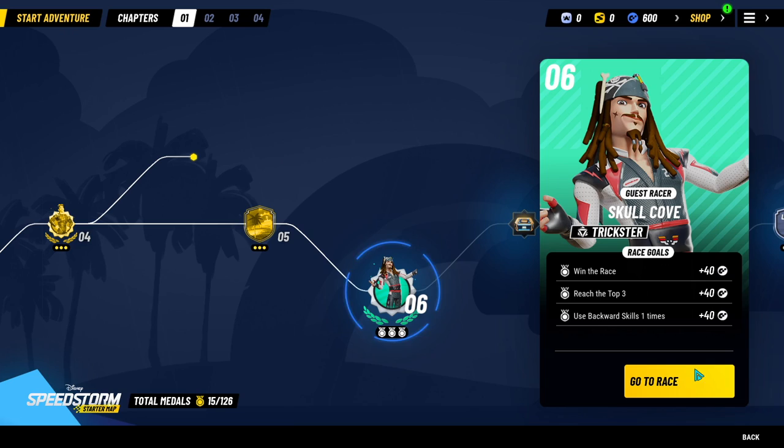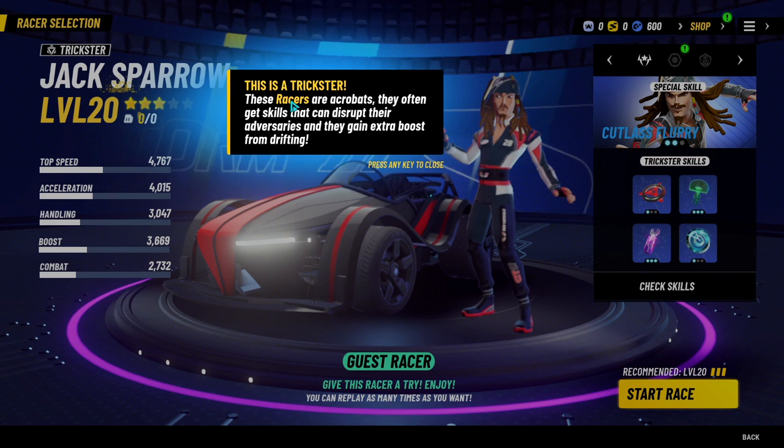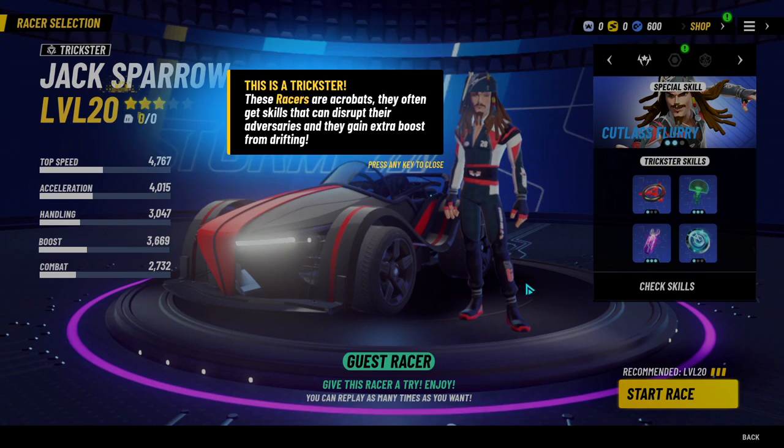So we also get to try out Jack Sparrow here, which is cool. This is a Trickster — these racers are acrobats and they have skills that can disrupt their adversaries, and they gain extra boost from drifting. So it's more beneficial to drift when you're using him.